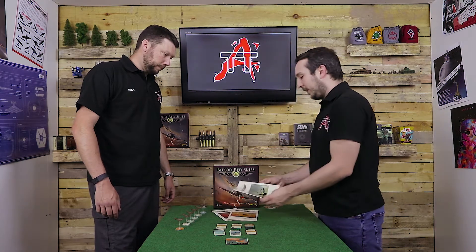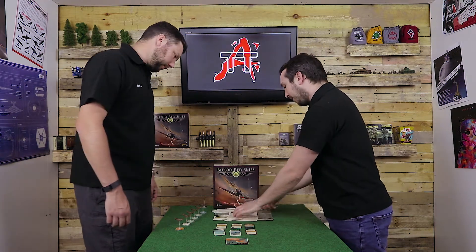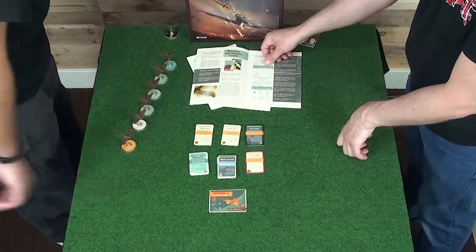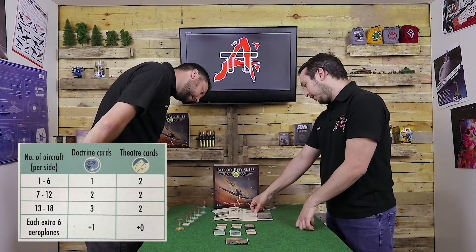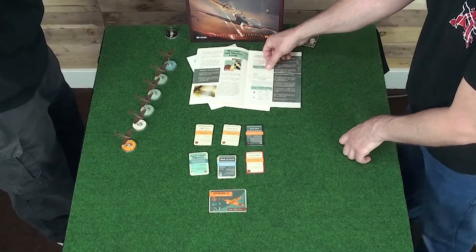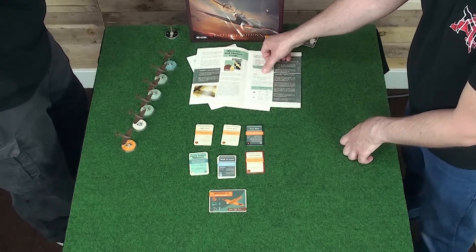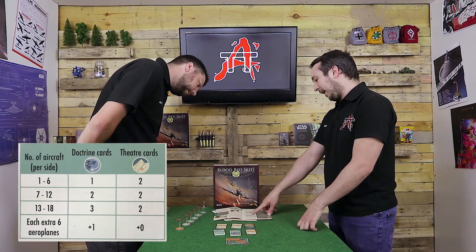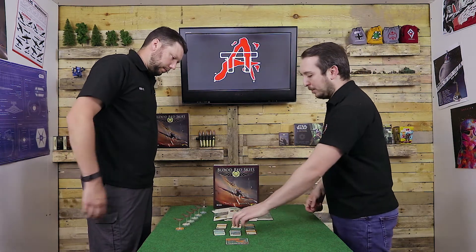In open play, the expanded rule set tells you exactly how many cards you can take. 1 to 6 planes: 1 Doctrine, 2 Theatre. 7 to 12: 2 Doctrine, 2 Theatre. 13 to 18: 3 Doctrine, 2 Theatre. Then for each 6 planes thereafter, it's another plus 1 Doctrine and plus 0 Theatre. The Theatre always stays the same, but you get more Doctrine cards as your squadron grows.